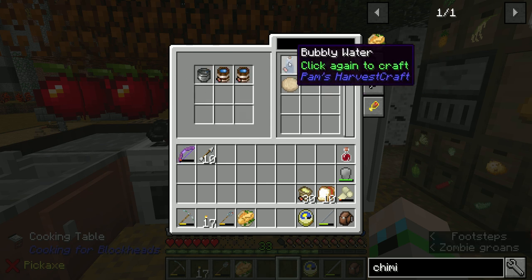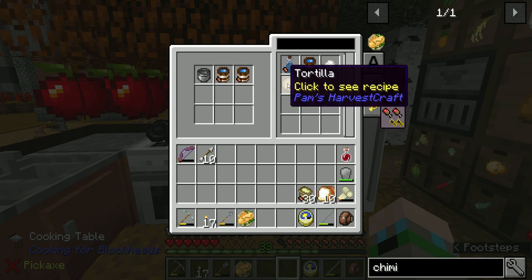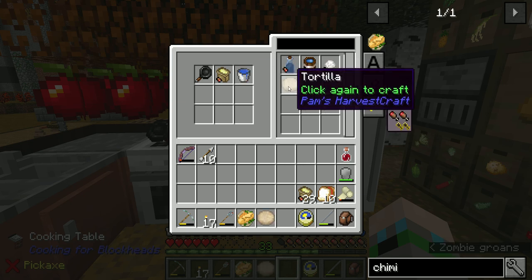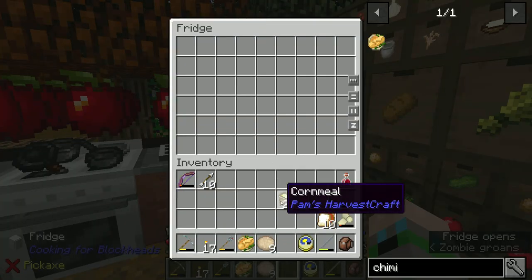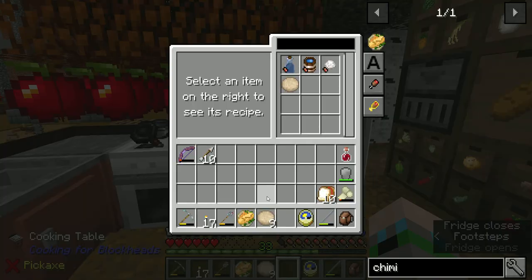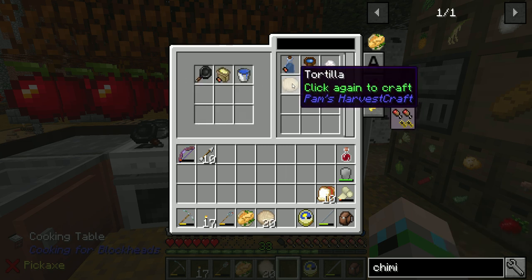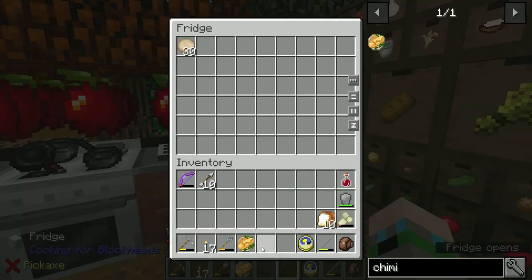We can make our salt, we can make our bubbly water — we can do it all right here now. And then tortillas — look at this! Oh my goodness. It doesn't go straight in there, but there it is. This makes life so much easier. We'll toss the tortillas in there.